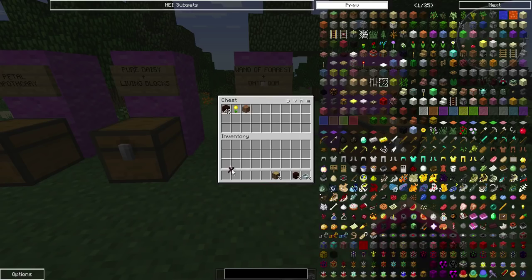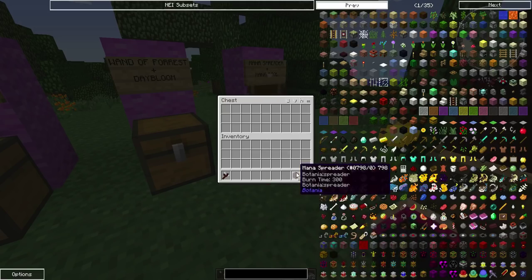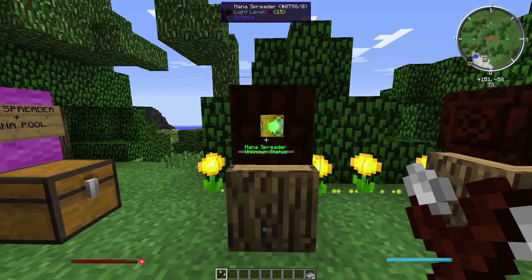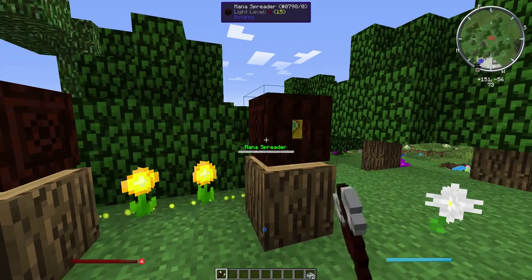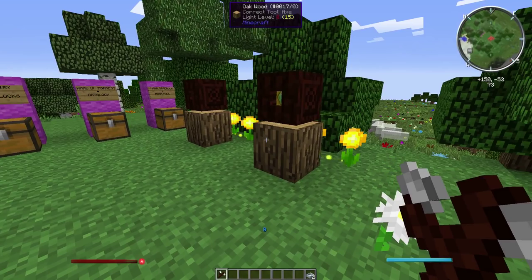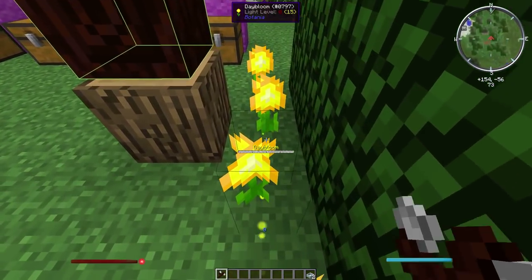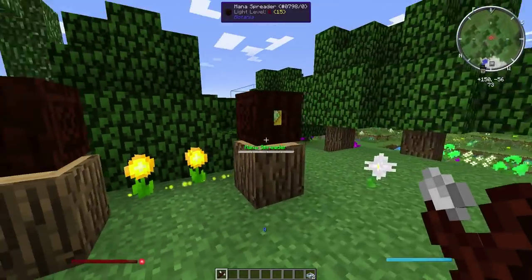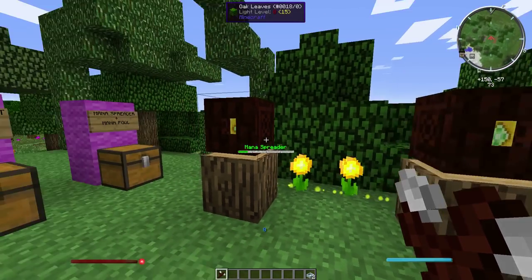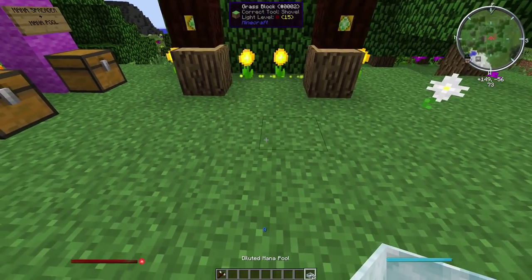This is where the Wand of the Forest comes into use. Take the Wand of the Forest and you can see these green beams coming out - that is the mana. If you right-click on these it just shows you the status that they're at. There's not very much mana in that one, but that one's quite full.